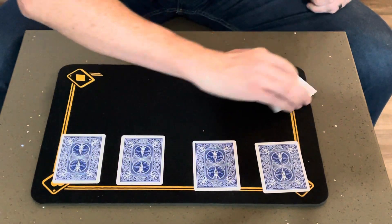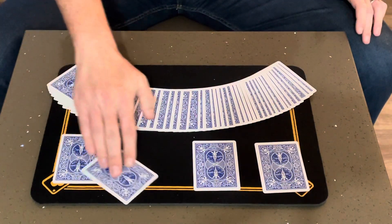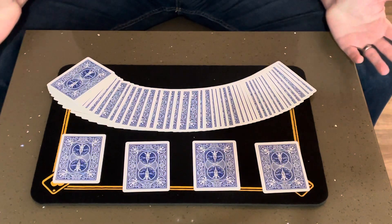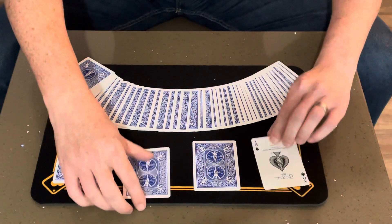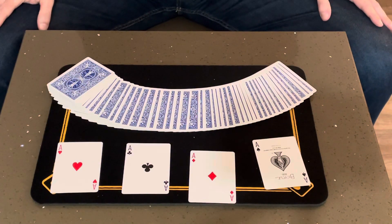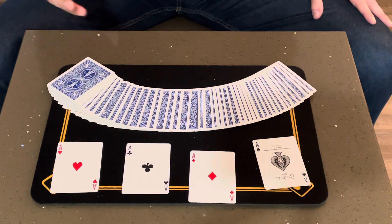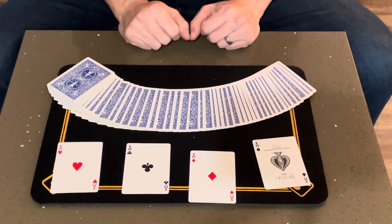The spectator had four chances, four opportunities to stop me wherever they wanted. They stopped me on these four cards right here, which of course just happened to be the four aces. So that is the effect called Ace Extravaganza. Hope you enjoyed it — let me know your thoughts in the comments below.